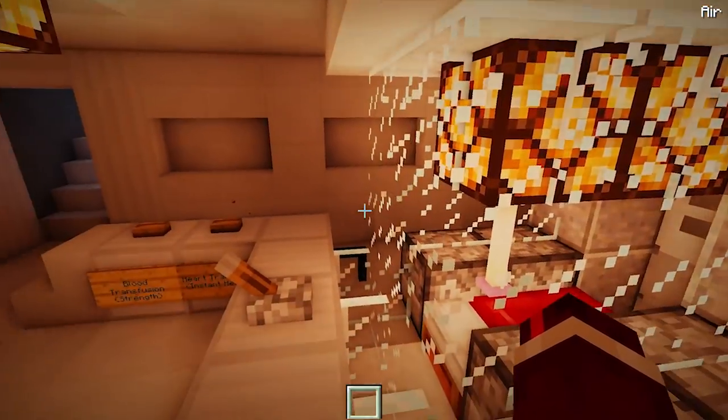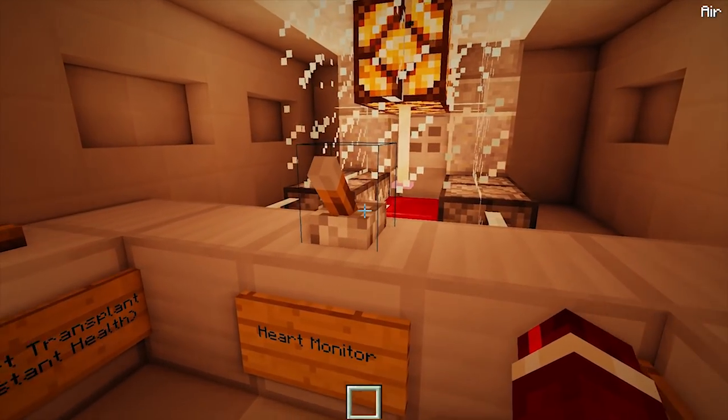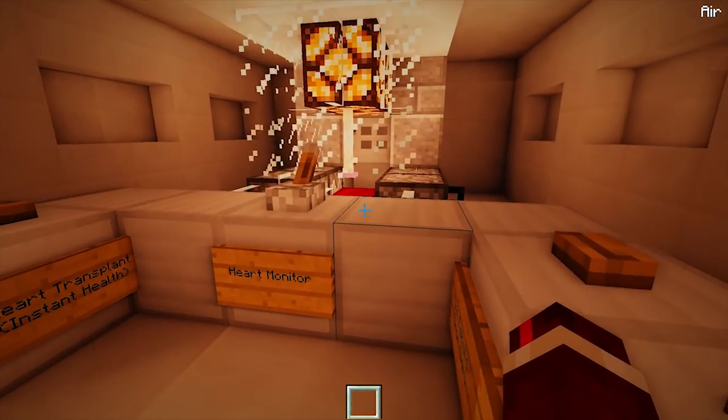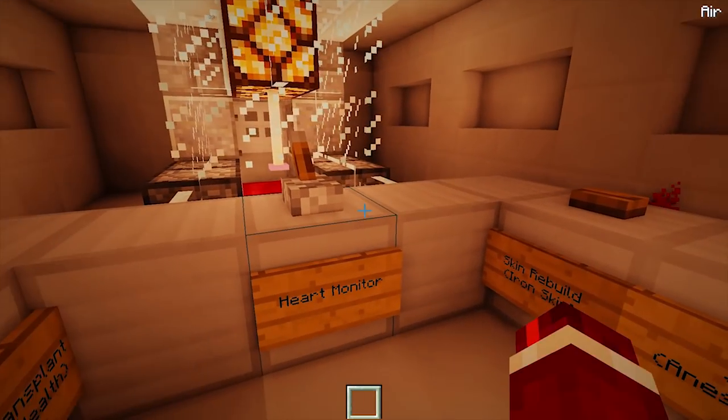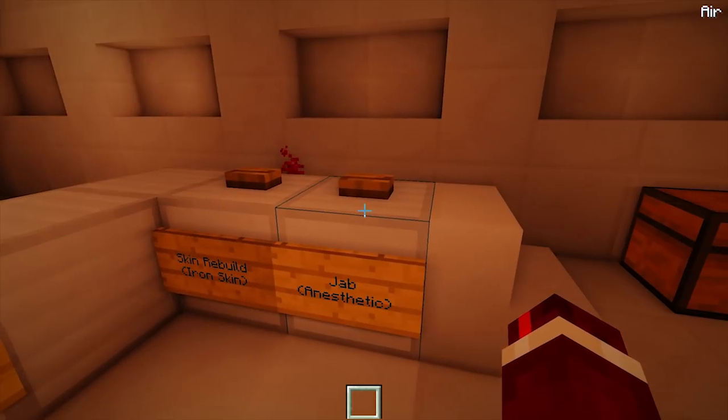We have lights there indicating that we can begin surgery. The first thing we have to do is turn on the heart monitor - flick that on, and if there was a player in there we could hear their heartbeat to make sure they're not going to die during the surgery.